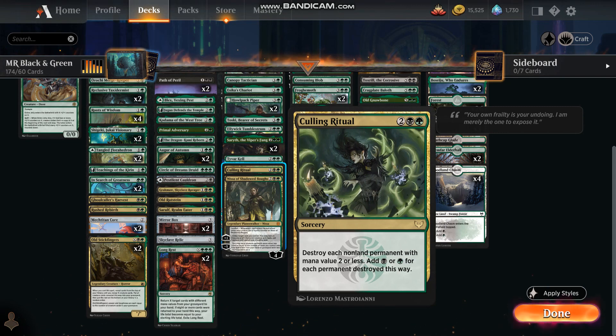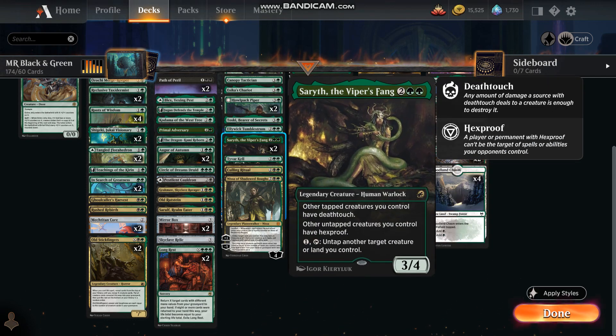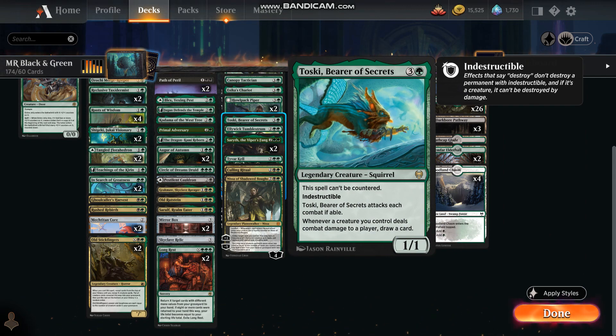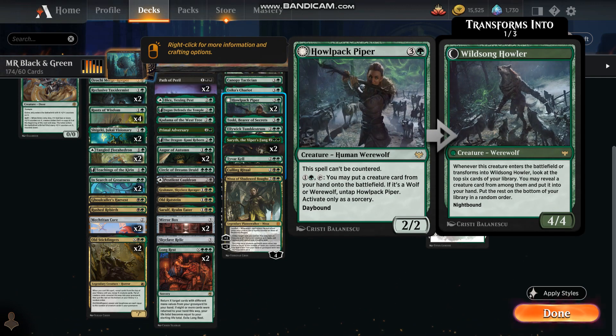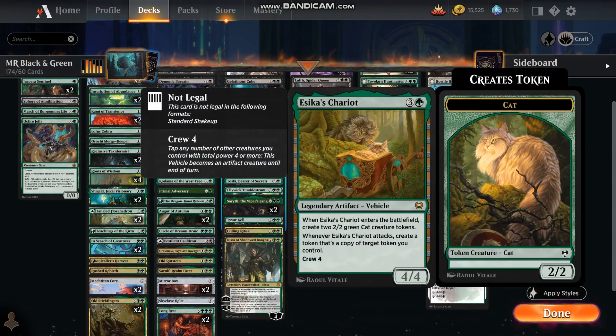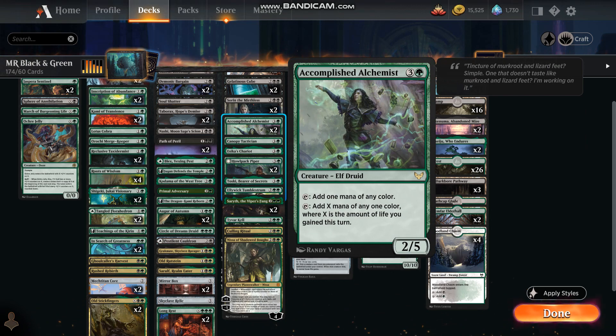Culling Ritual is a pretty useful card that I use a lot in this deck — once I get going, just to slow down any quick decks. Ty Barkel as well, the Viper's Fang, another Planeswalker. Toski is a great, well-used, very useful card. Halbeck Piper, obviously, to help get some of the larger creatures out. Esca's Chariot for some tokens, and then Canopy Tactician and Accomplished Alchemist.